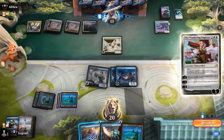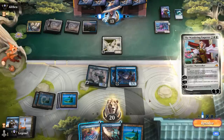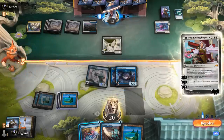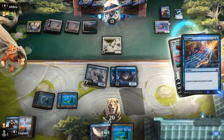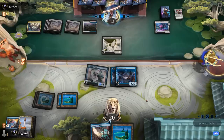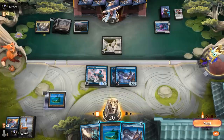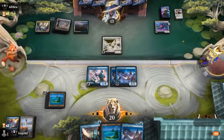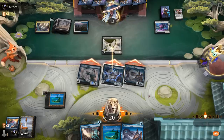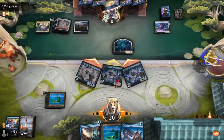Wandering Emperor comes down to exile Haughty Djinn — might be worth fighting over. Can I present lethal next turn if nothing else happens? Yeah, I would have lethal on board — we'll try to counter it. Get to untap another Terror — doesn't change the equation. Attack with all, and we have exactly 13 damage. Sweet — dodged a bullet there, on to the next one.